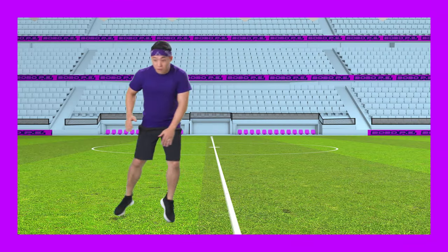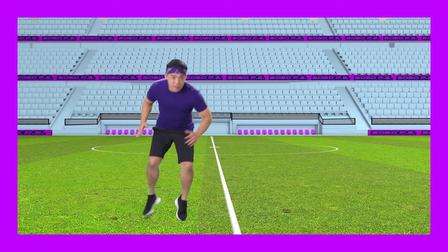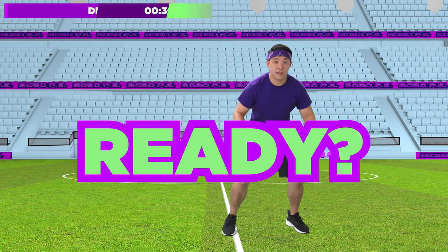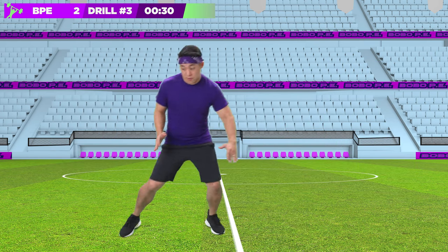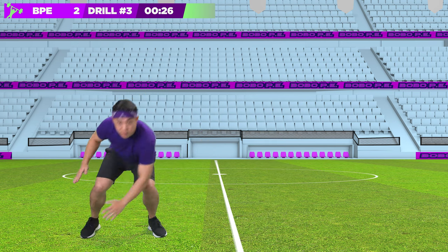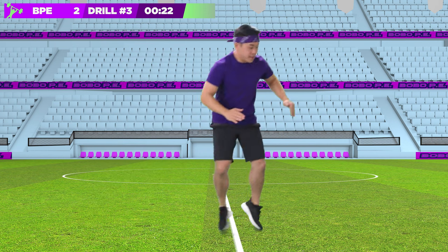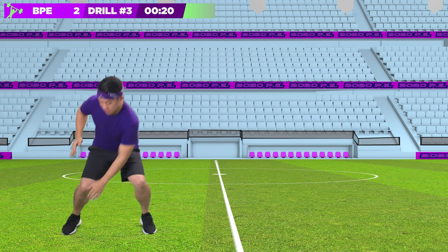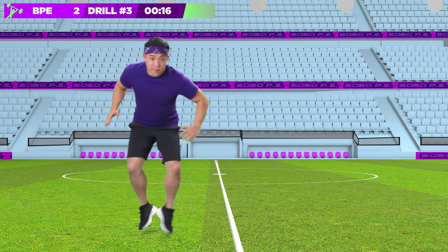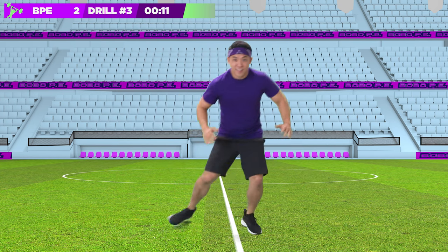Next up is the side shuffle touch. Shuffle sideways a couple of steps and touch down with your inside hand, then go the other way. Ready? Go! What should you play after you play the match of soccer? I usually put on my shoes after I put on my socks — don't you? Go!